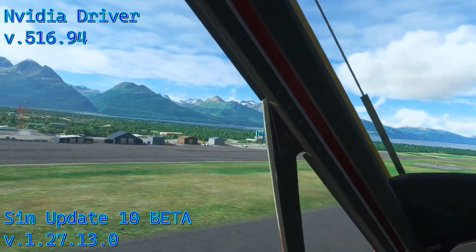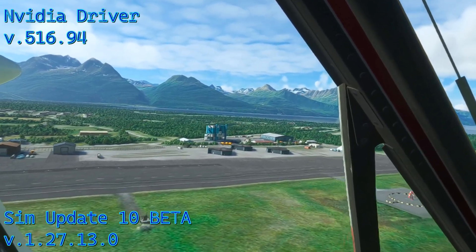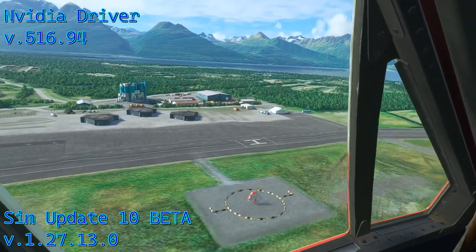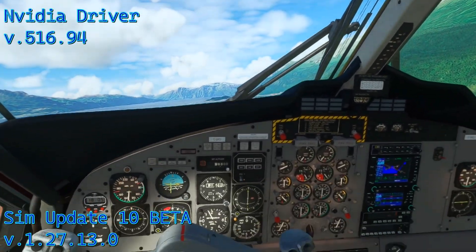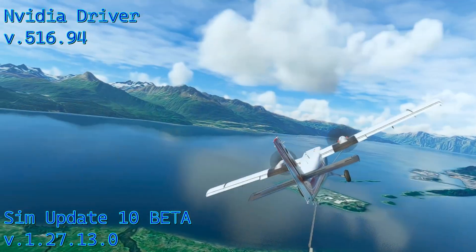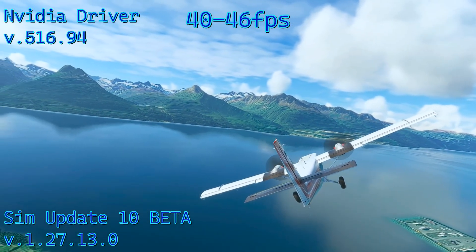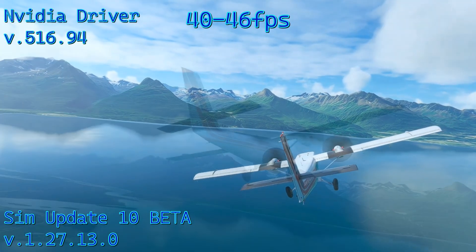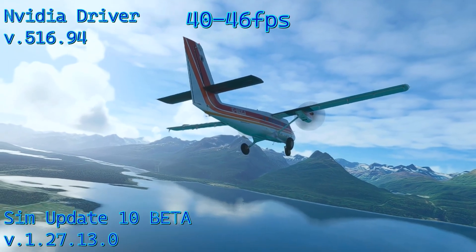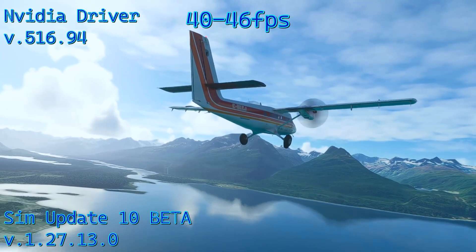Looking straight down at the ground tends to add a little bit of stutter, but once you get a little altitude that really goes away and frames will easily hit 40 to 46 frames per second. On the external shots we're getting 40 to 46 frames — the real average I see most of the time is around 45.